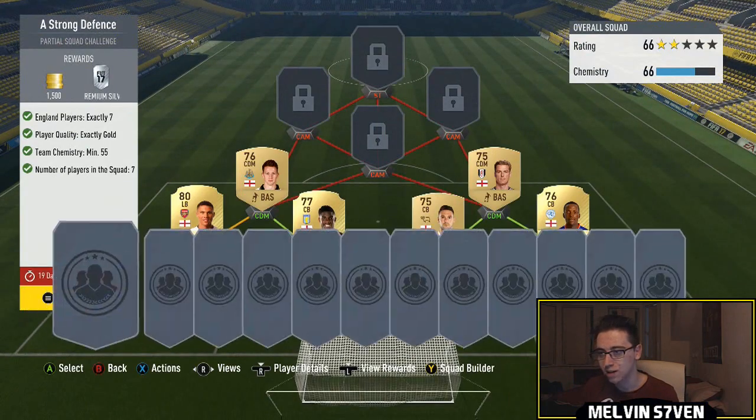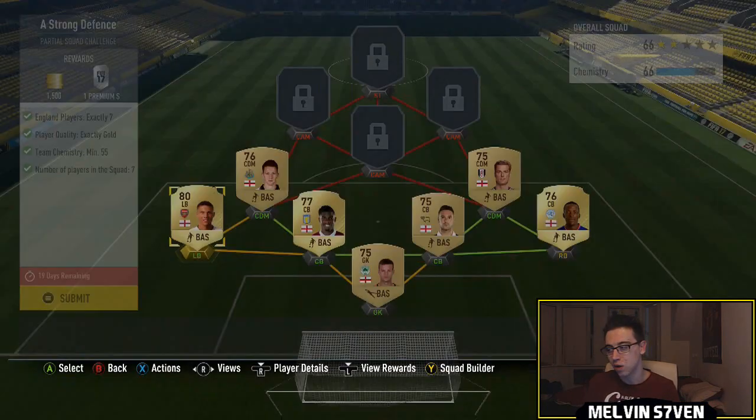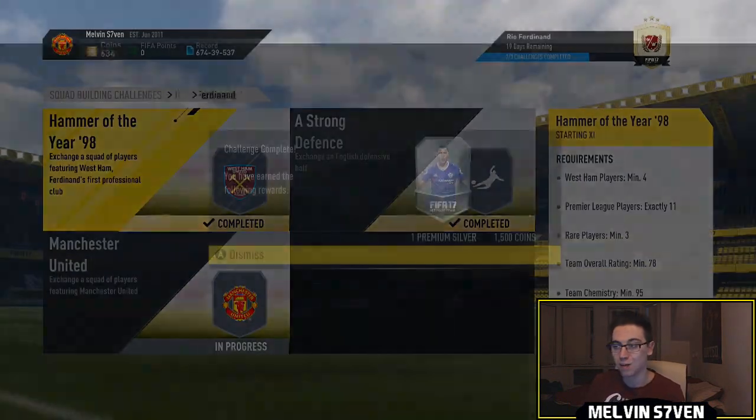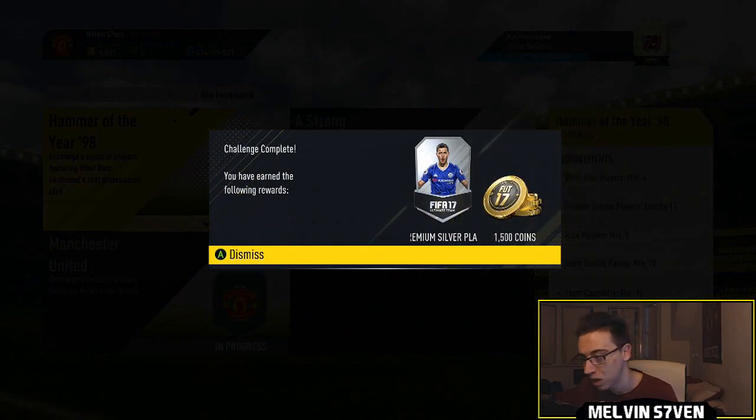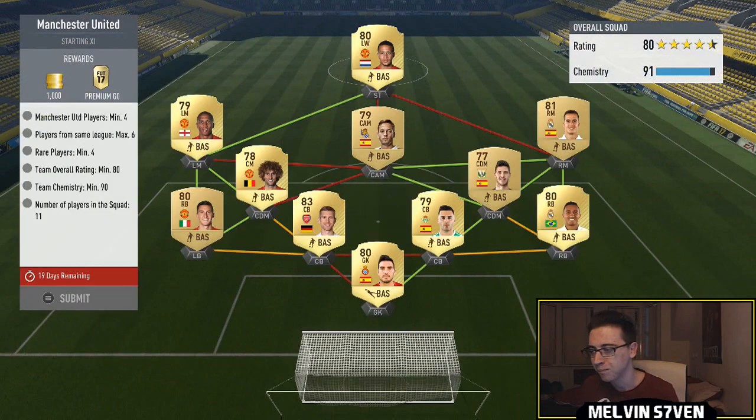Next one we've got is a Strong Defence. You get a silver pack for this but you're only giving up seven English players. You can just pick anyone — it doesn't really matter. They have to be gold, and the chemistry you can probably get away with using other positions in there as well. You get a premium silver players pack and 1,500 coins. Definitely worth it.